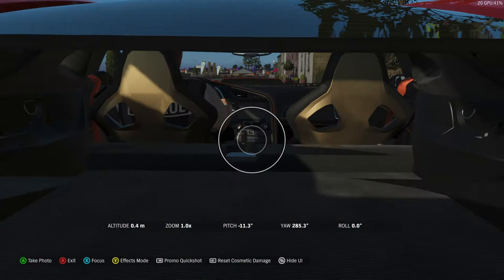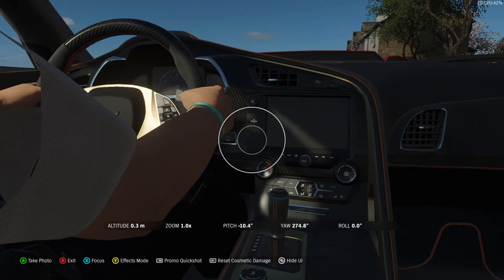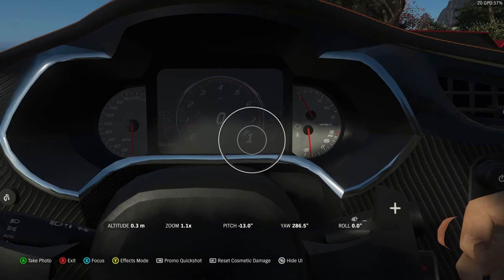Then press down on the left trigger to make sure that you don't go over the car. Now you are in interior mode. You can actually even see there — he shifted the gear up to first. The reason I shifted the gear up to first was just for the aesthetics when you take the photo.